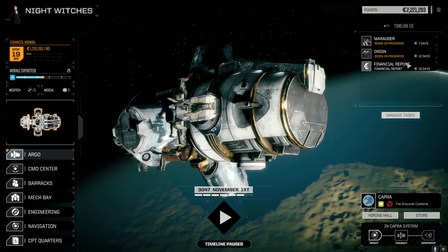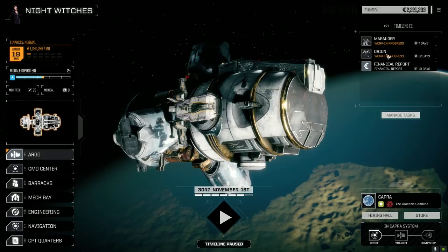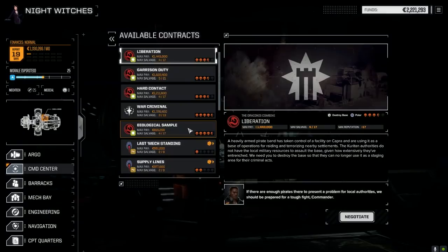Yeah, I think we also got a clan TTS weapons in there, so plus two for all the weapons' chance to hit. It should be a relatively accurate mech. It's mostly a splash damage mech, so we'll see how that runs. Right now we're going to jump straight into some contracts - let's have a look at what we got.